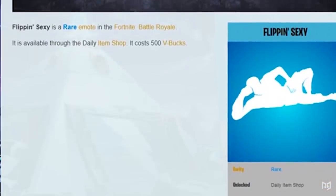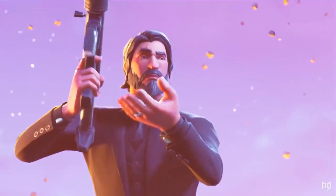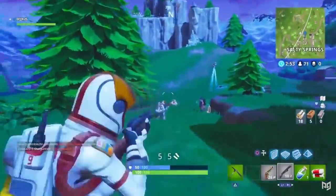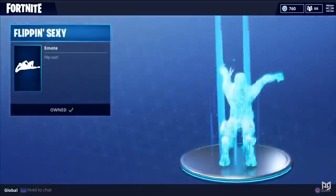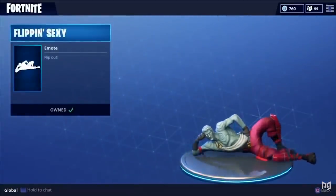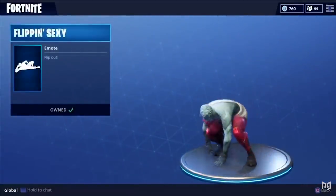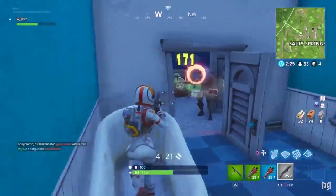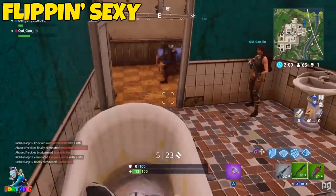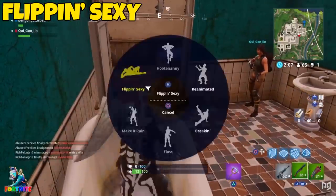Originally released on March 5th, 2018 in Chapter 1 Season 3, the Flipping Sexy emote was a contentious topic when it first entered the game. The emote allowed players to pull off a pretty cool backflip, which would then end with their player landing down on their side. There were two reasons this emote was considered pay to win in nature. The first was the actual action of the emote itself — it had a huge effect on your hitbox.